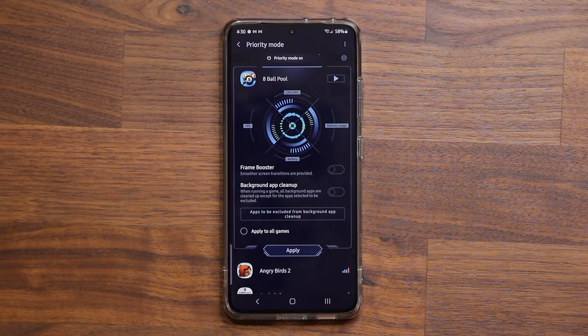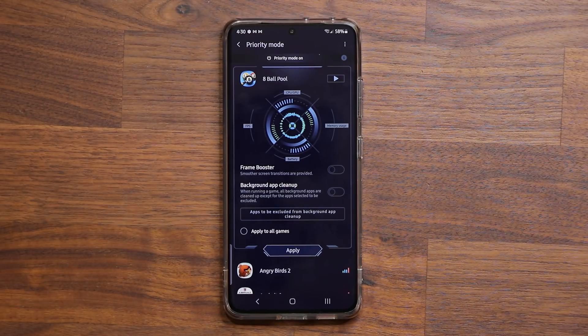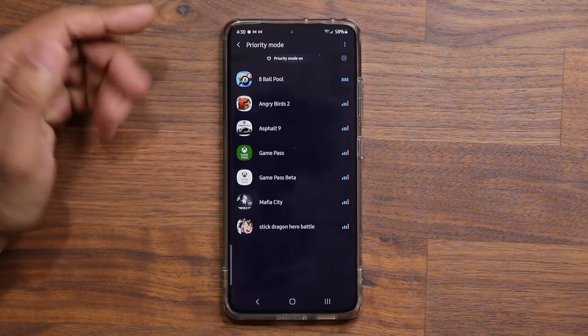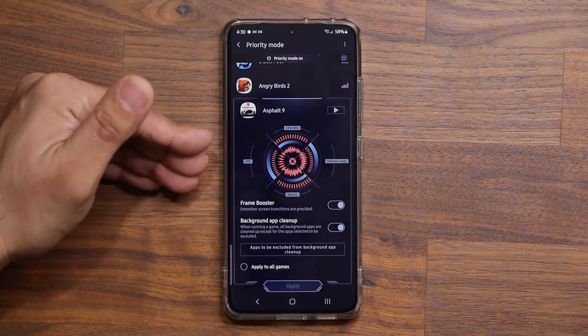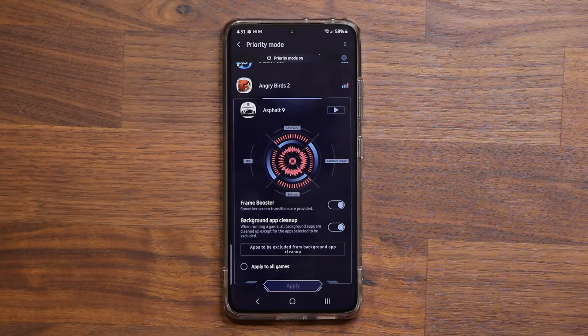Hey guys, Sock here from Socky Tech. In today's video we have a brand new update to our Samsung Galaxy smartphones for a specific Samsung module that brings you a brand new interface for your games. Here's a list of all the games installed on my phone — you can tap on one and make some modifications, like boosting the frame rate for maximum quality. Let me show you how to get this update and then go over the details.